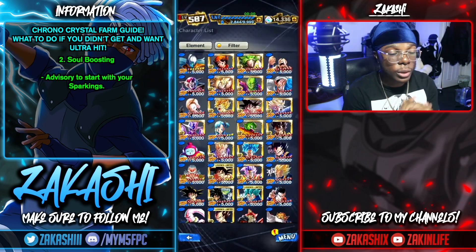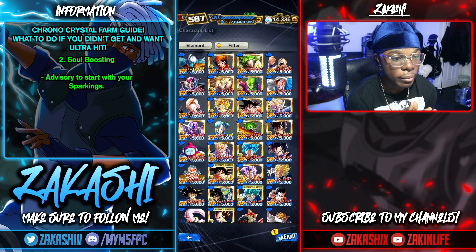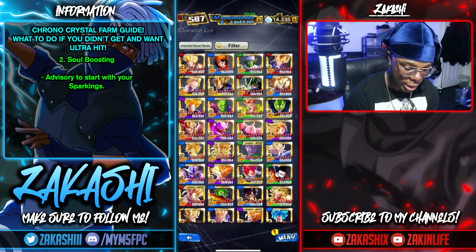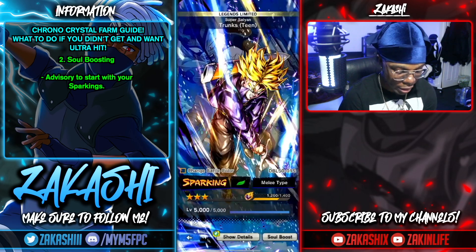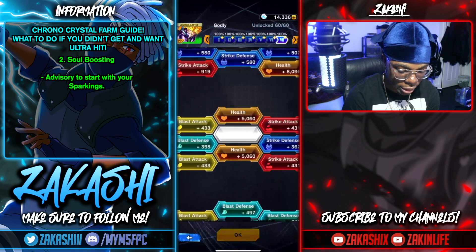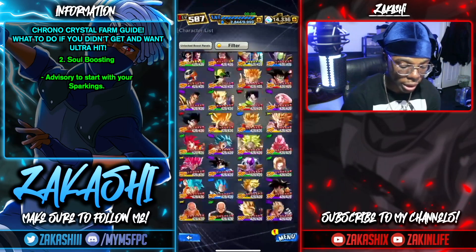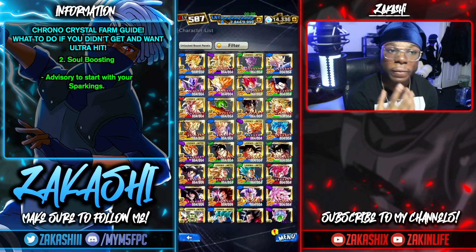Next we've got soul boosting — you get chronocrystals for soul boosting up to a certain amount. Most people do this as soon as they find out about it because it's easy. If I change the filter to unlocked boost panels and set it to my sparkings, you can see there are so many boost panels and they're very easy to do. Using Trunks as an example — if I unlock all, I just unlocked 60 out of 60 in the first set. For a regular sparking you get 426 panels, and for a Zenkai it's even more. It's 10 chronocrystals for every 100 panels.